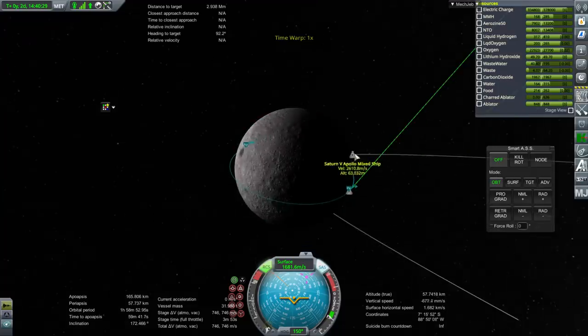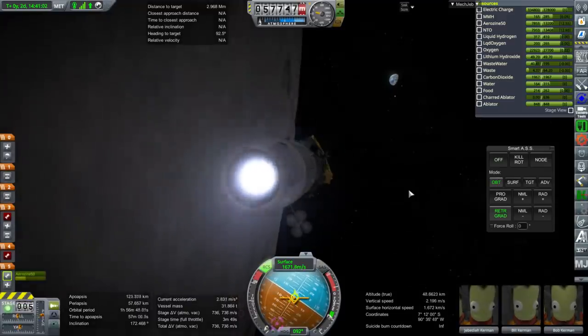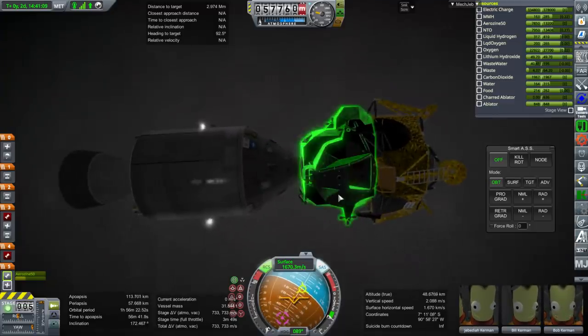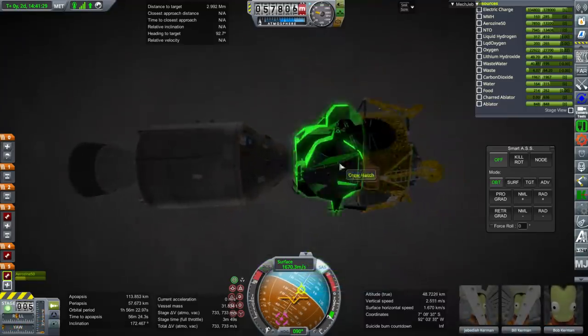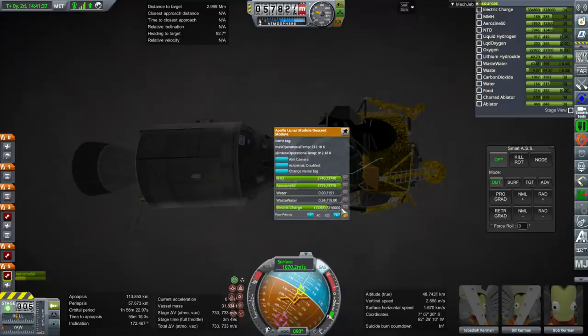That's the S-IVB smashing into the moon — interesting that it took so long to get there. Now let's transfer crew and check supplies. We have the full food, water, and oxygen topped off. Aerosine and N2O4 is topped off. Electric charge looks good. There's a fuel cell running and I'll pump some extra water to level it out with the food in the command module.